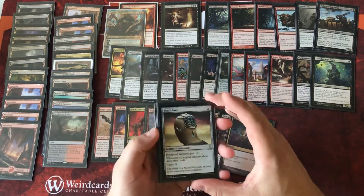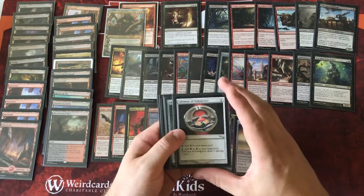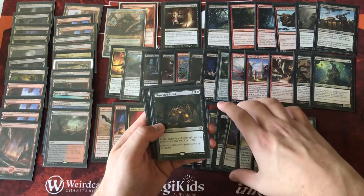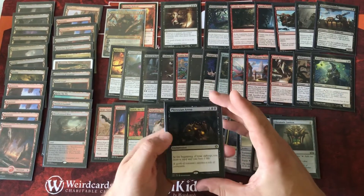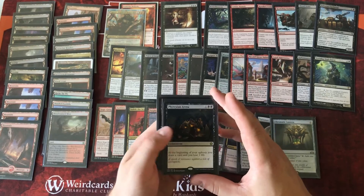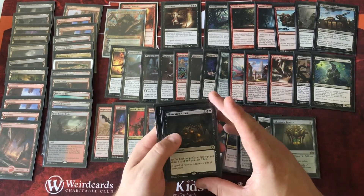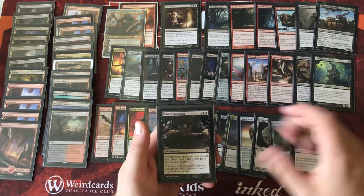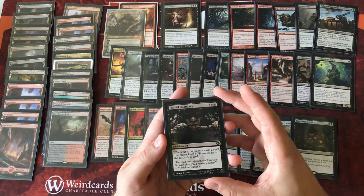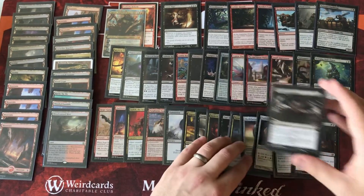Skullclamp is a very good way to attach it to our tokens and just get tons of card draw. Talisman of Indulgence is just a really good mana rock, same with Chromatic Lantern — in this deck I just want to make sure that the mana is fixed. Phyrexian Arena is a great way to draw extra cards and lose life — we're not too worried about our life total; we're going to try to keep our opponents down as quick as possible. And Painful Quandary is a spicy addition — whenever an opponent casts a spell, that player loses five life or discards a card.